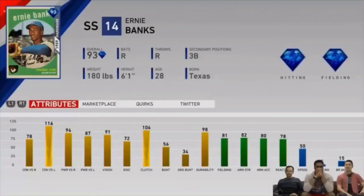The first reward from the headliners pack is this 93 overall shortstop, Ernie Banks from the Chicago Cubs. He is from the 1959 season. The most interesting part about this card is his reverse splits. He's a power hitting shortstop who also plays third, with good fielding — 81 fielding, 82 arm strength. His hitting, though, is fantastic.